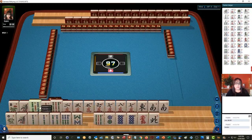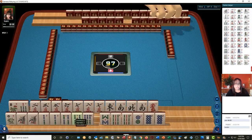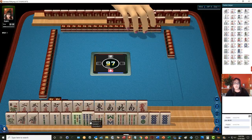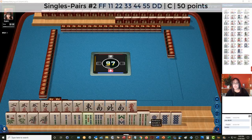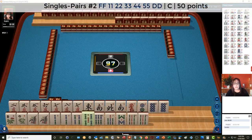So let's see what we can do with these tiles. Look at all these BAMs — we have 1, 2, 4, 5, 6, 7, 8, 9. We have all of the BAMs. I wonder if we could play a pair hand there. If we can get the green dragon — we need the green dragon.